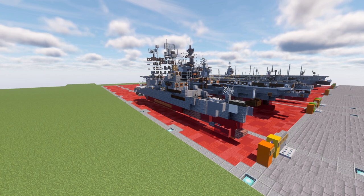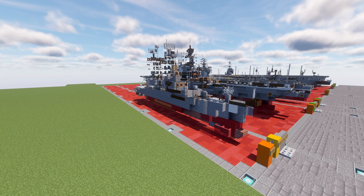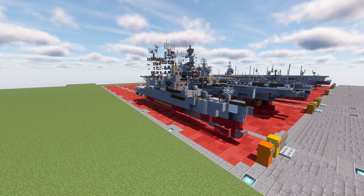Virtually identical to the Belknap class in weapons systems, Truxton was powered by two D2G reactors rather than her sister ship's four 1,200 PSI boilers. This resulted in Truxton being overall larger and greater across the beam, a little bit deeper in its draft, with a displacement of almost 1,200 more tons. The lessons learned on the Truxton class were later adapted to the next nuclear classes, the California and Virginia classes of nuclear powered cruisers. Truxton was commissioned with a 5-inch/54 Mark 42 gun on the foredeck.